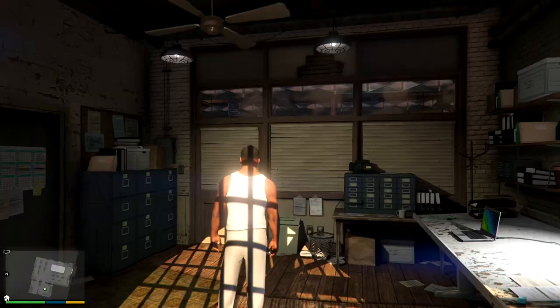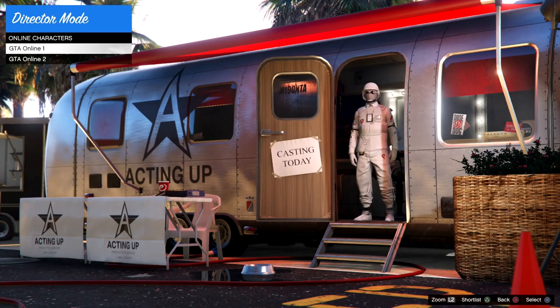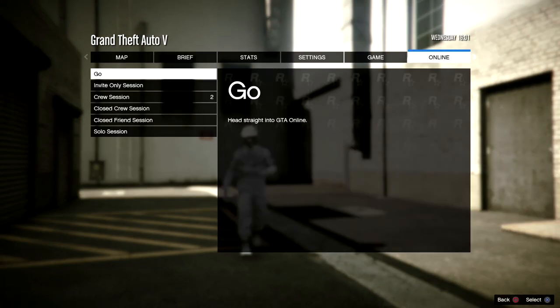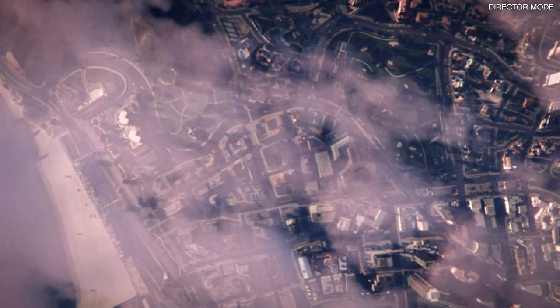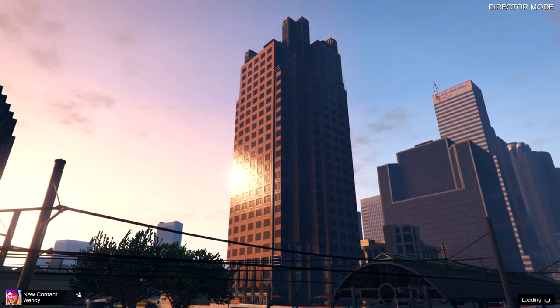If done correctly you'll spawn as Franklin in an SP/MP offline state. You may get an alert and be frozen — just wait and decline it. Now open up the interaction menu and enter Director Mode. We're gonna spawn into the Director Mode trailer with Franklin. Go to Actors, go to Online Characters, and select your online character — this is very important for redoing the trailer glitch. Now we'll spawn into DM with our online character. It's as simple as pressing pause, going online, and going into an Invite Only session by yourself. If you get a trailer alert, go ahead and decline it — you'll spawn quickly into the session.